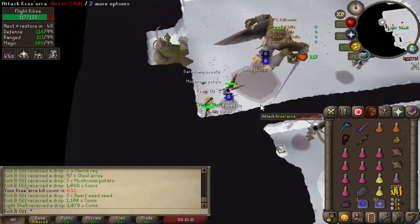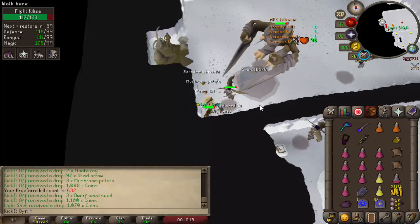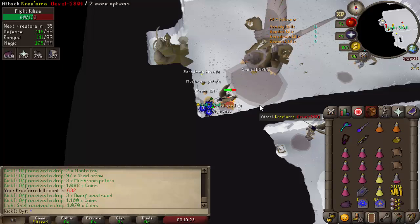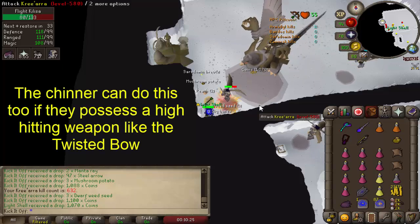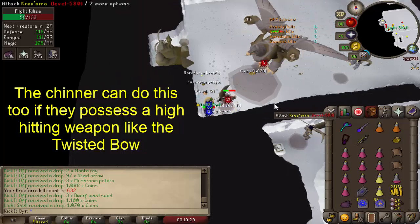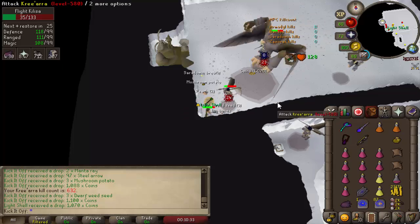The easiest way to set this up is by standing in the corner at the start of every kill in the position shown. Both players should activate Protect from Range and Eagle Eye at all times during the kill, otherwise they will meet a swift death. As soon as Kree spawns, both players do not attack — let Kree wander over with auto-retaliate off. Just before he's about to launch a melee attack, the bolter should attack Kree and will hold him in place. The melee minion will have wandered over too and will line up perfectly with Kree in chin chomper range, and the chinner can begin attacking the minion.